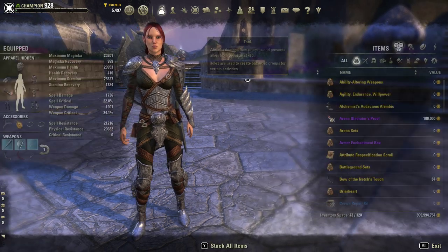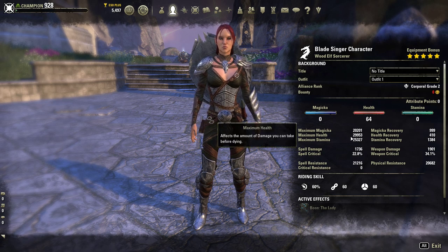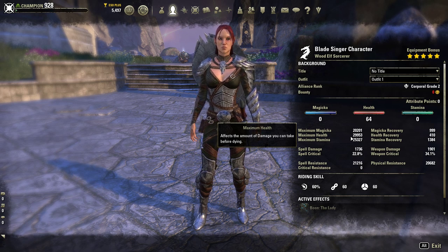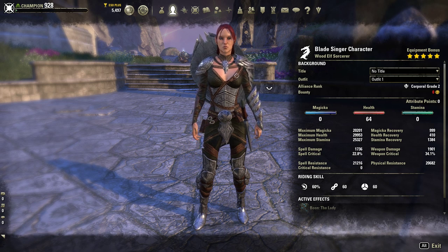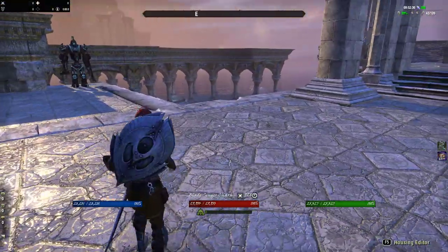Looking at this character, you can see I have 64 points into health, giving me an increased max health pool of 29,953. This allows me to absorb a lot more damage overall. My max stamina is 25k and my max magicka is 20k, so I'll really have the resources to play what I need to do. The rest of my stats are kind of low on the spectrum, but that's fine because I'm playing this character as a tank. Our spell resist is coming in at 21,000 and our physical at 20,000.